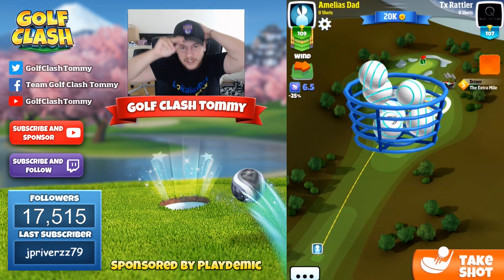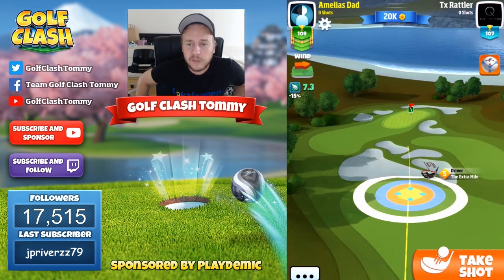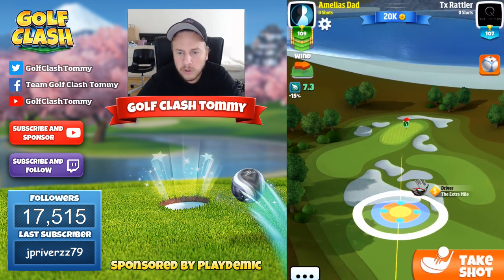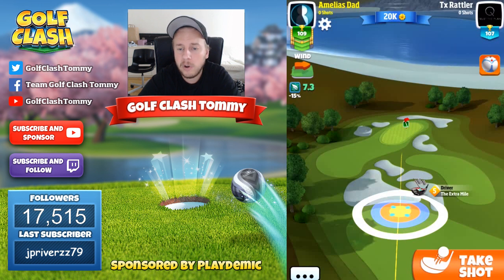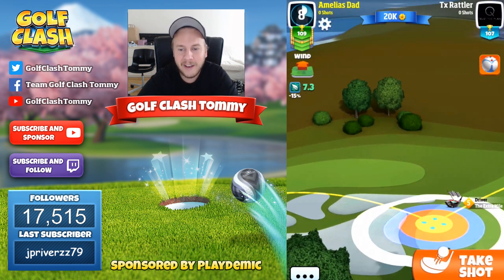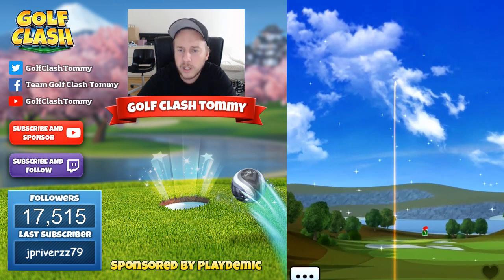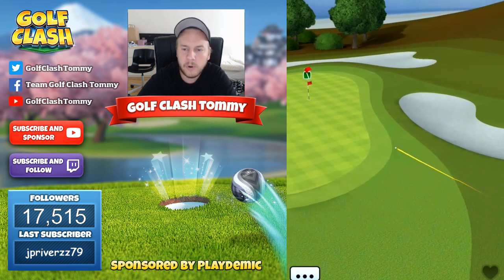Now the second par four where it's highly possible to reach the green in two — and I'd say it's a must to reach this green and make an eagle. Going max topspin on our extra mile — four and a half bar — combined with two bars of side spin to the right. We want the ball to bounce in the rough up top. We're using a Marlin ball to reduce our club's distance, as a Kingmaker or Titan would give too much power and leave us between clubs. Going with three rings at minimum distance to slightly over adjust, as the shot will be affected more by the wind.